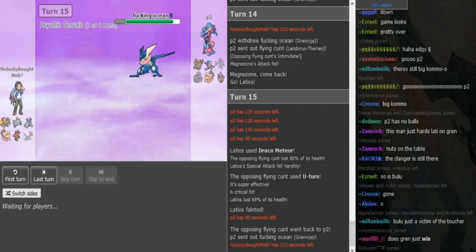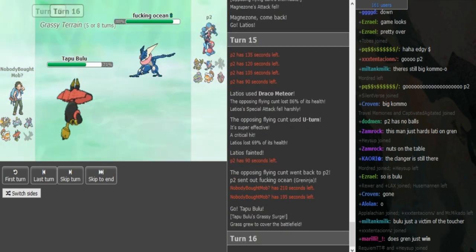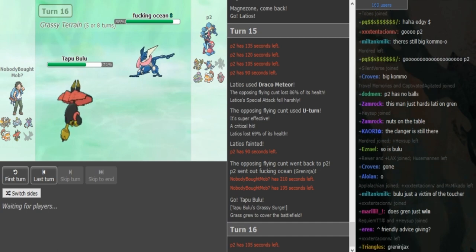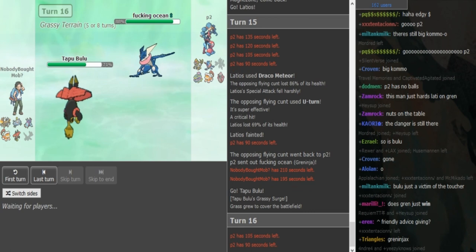I think you have to go to Tapu Bulu here, because Tapu Bulu can threaten this out with Horn Leech or Wood Hammer. He most likely doesn't have Gunk Shot because he switched out earlier on Bulu. And Bulu could obviously eat up an Ice Beam because it's Assault Vest. P2 should switch out here — I'm expecting either Muk or Kommo-o to come out.